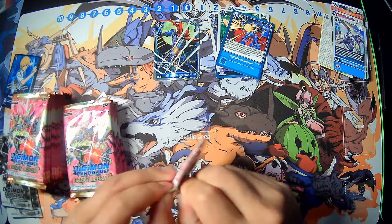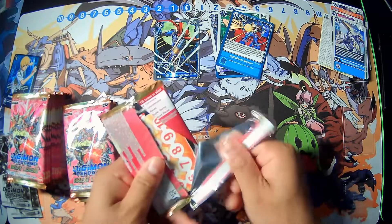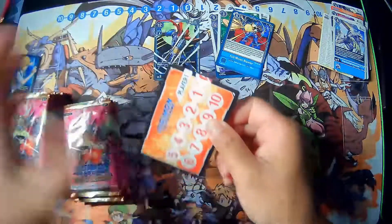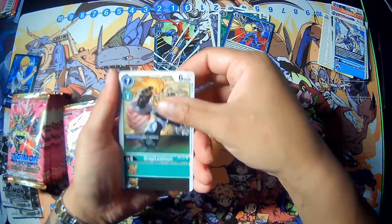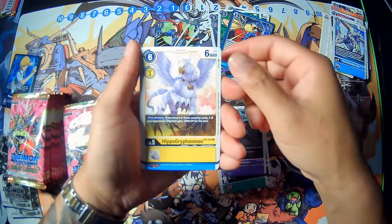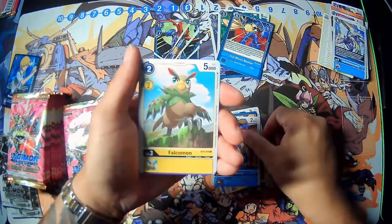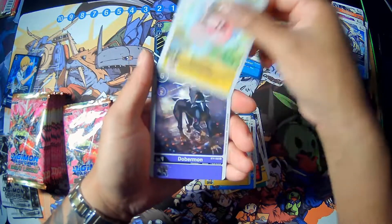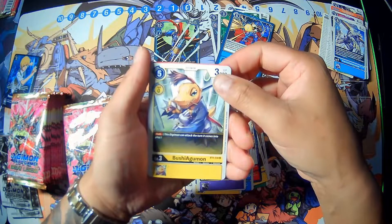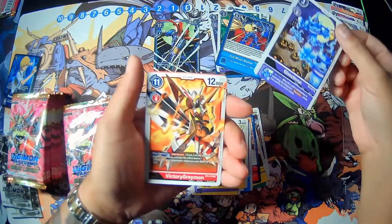Next pack, let's see what we get. We have GrapLeomon, Gollymon, Debimon, HippoGriffomon, Atomic Inferno, Garumon, Falcomon, Coroomon, Dobermon — that looks sick — Kushiagumon, nice. We have a Ghostmon rare and Victory Greymon.